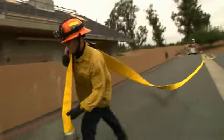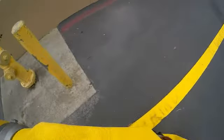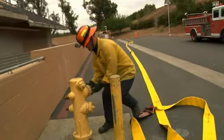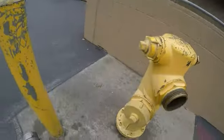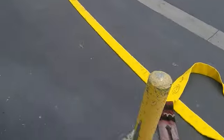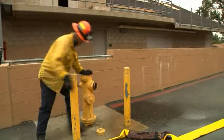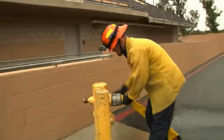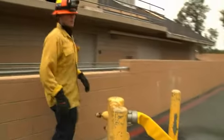Once I get to the hydrant, I'm going to make sure my hose is as straight as I can — that's pretty good right there. I'm going to clear my pouch and remove my cap, and I'm going to flush my hydrant. I'm looking for clear water and a good flow, which I have. I'll check for my gasket — gasket. Make sure it's real tight.